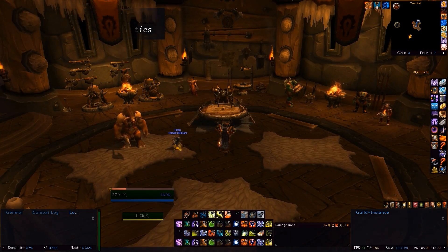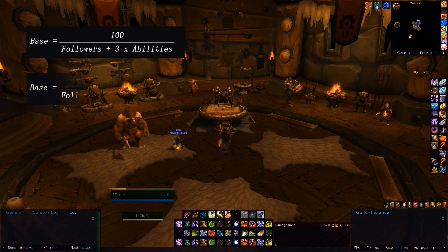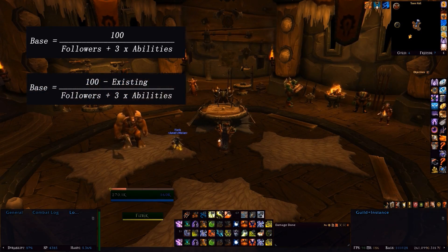Here's a summary. Followers get a base chance calculated depending on how many abilities and followers there are available in a mission, using the equation 100 divided by the number of followers plus 3 times the number of abilities. If there's an existing chance above 0% — which doesn't apply to any level 100 missions — this equation becomes 100 minus the existing chance over the same denominator.